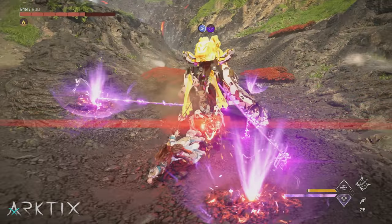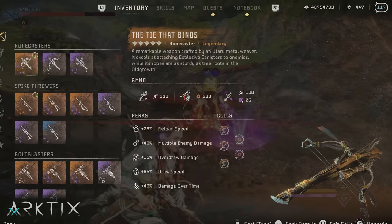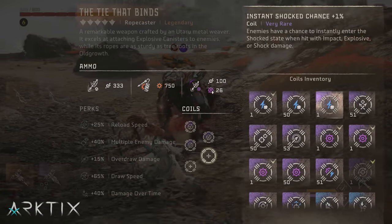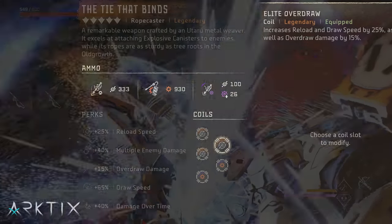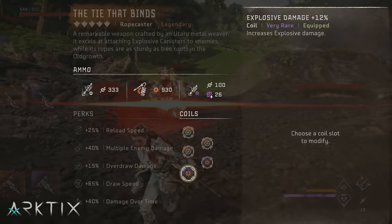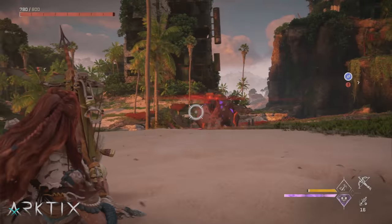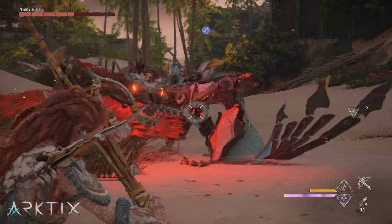The Tie That Binds also has stronger plasma ropes than the elite, but elemental ropes are pretty weak overall, so I don't recommend using them. Perhaps the biggest benefit are the additional perks, particularly the boost for reload and draw speed, which allow you to fire off ropes more quickly. On top of that, we get 5 coil slots at the legendary level, so you can make it even faster with draw and reload speed coils. I've been using 3 of the new elite overdraw coils plus 2 explosive coils to boost those canisters, but you could also go full elite overdraw or a mix of purple draw speed and reload coils. Having a solid rope caster in the Burning Shores is important because you'll often be fighting large groups of machines, so picking up the Tie That Binds early is a smart move.